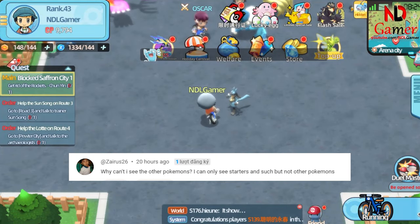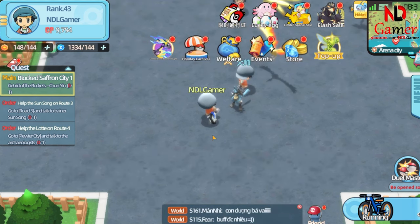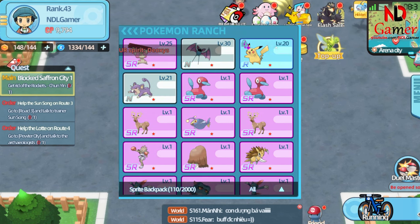Why can't I see the other Pokémon? I can only see the starters and a few others, but not the rest. The game has two modes for storing Pokémon. One, you have a box that can hold up to 30 Pokémon to take with you. Two, you have a storage system that can hold up to 2,000 Pokémon.